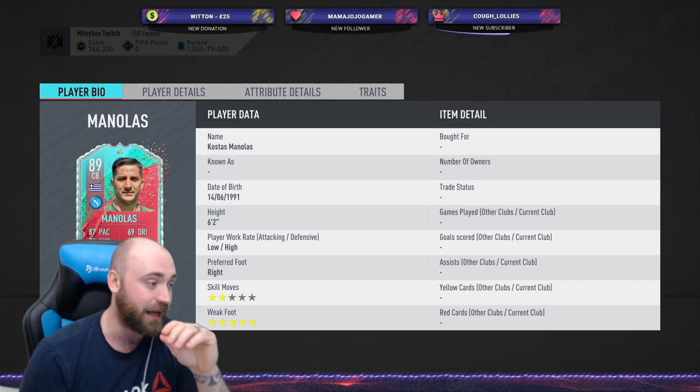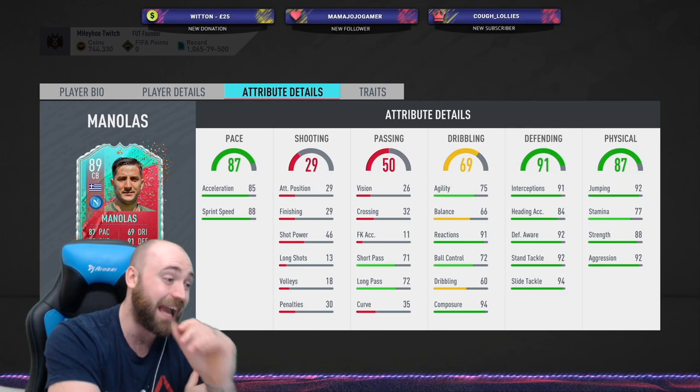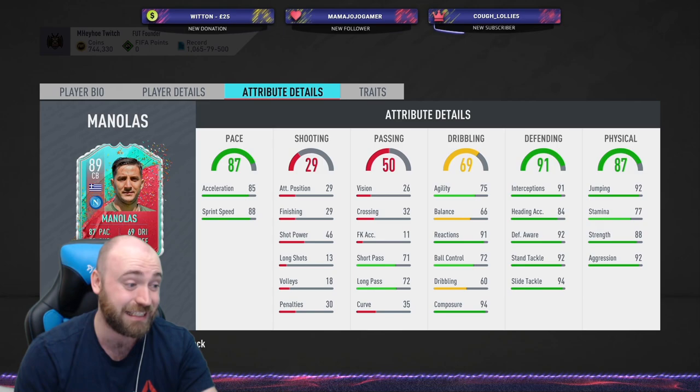Unfortunately he has 29 shooting, so he's not going to be used for any kind of shooting. He has got dives into tackles, which doesn't really affect you because that's CPU only. But 85 acceleration with 88 sprint speed is great. As for shooting — 29, 29, 46, 13, 18, 30 — he literally cannot kick the ball.